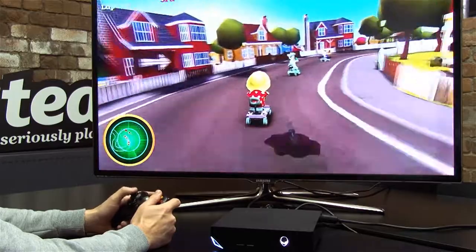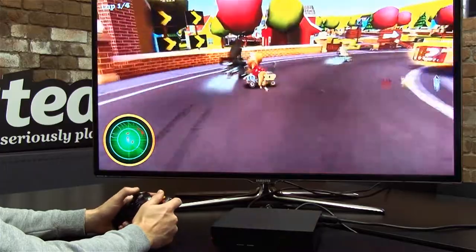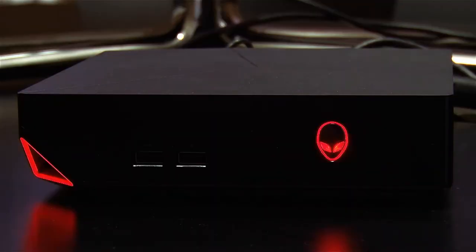Now when we are taken out by one of our opponents, the light will flash red. Let's see if someone wants to take me out. There you go — I've just been taken out by a rocket and the light flashed red.